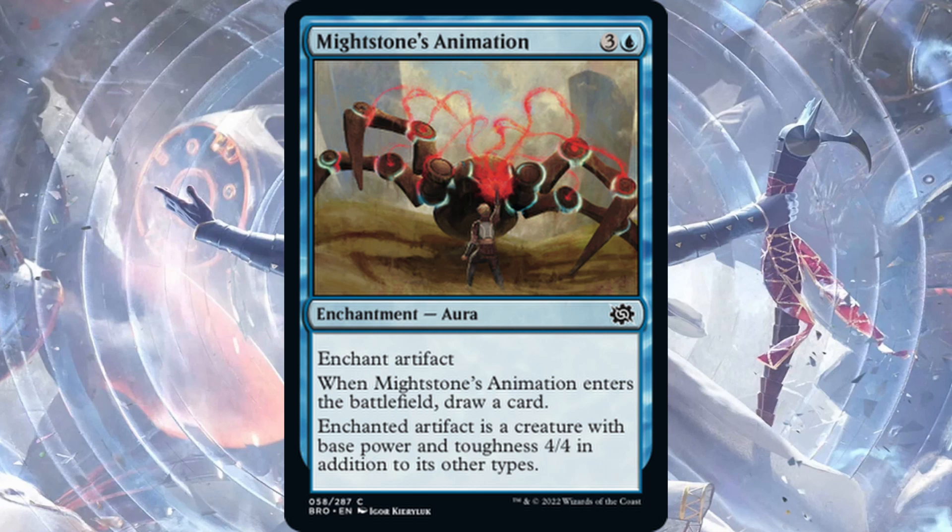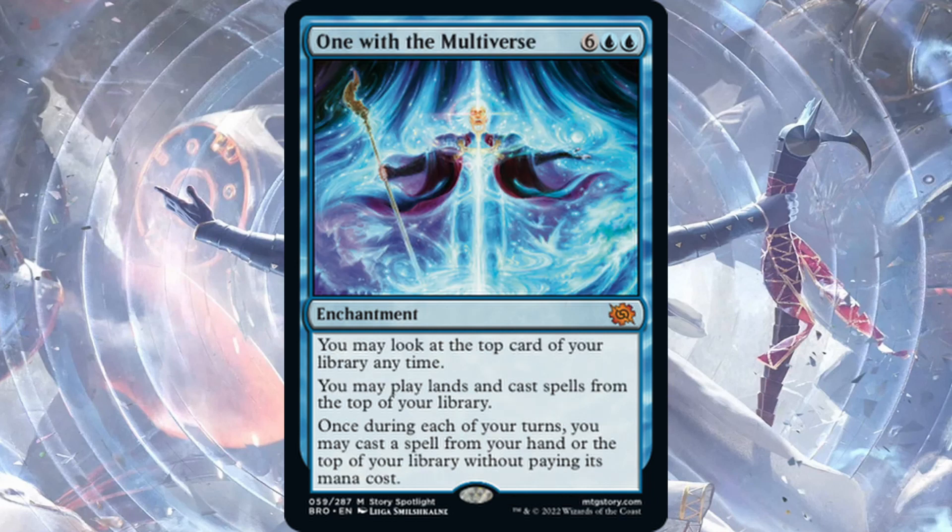Mightstone's Animation — one blue, three generic for an enchantment aura that enchants an artifact. When it enters the battlefield, draw a card. The enchanted artifact is a creature with base 4/4 in addition to its other types. Best case scenario you put this on a Powerstone token and suddenly it's a 4/4 creature — a four-drop 4/4 plus draw a card isn't the worst thing in the world. Don't think it'll see a lot of play though.